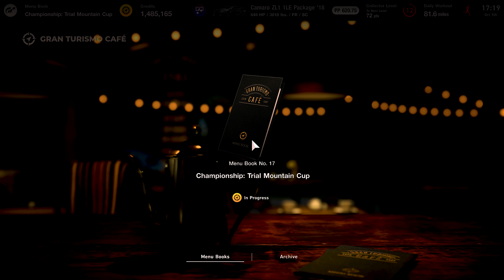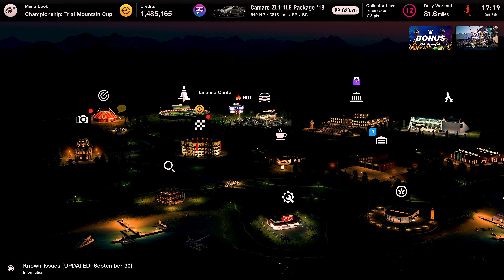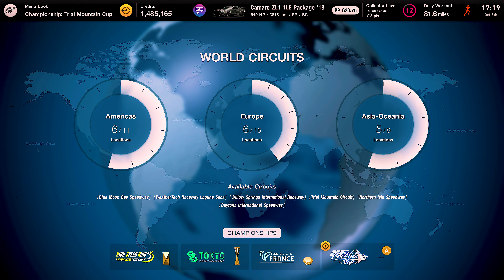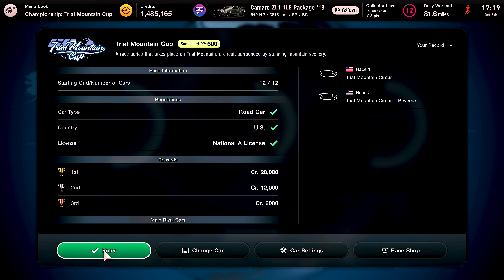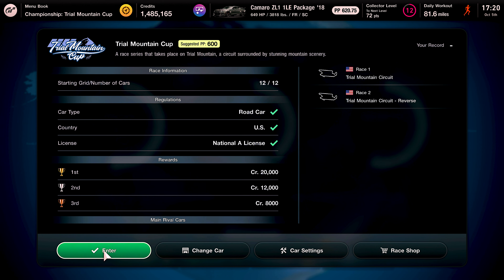Championship Trail Mountain — yeah, we just finished up our A-class license in the last episode, so now we can actually go participate in Trail Mountain Cup, or whatever they call it for A-licensed folks. We also did the Camaro collection because the suggested PP is 600. They gave us a free Camaro ZL1 1LE package 2018, and it's 620 PP, so we're gonna run with what we brung and have a go at it.